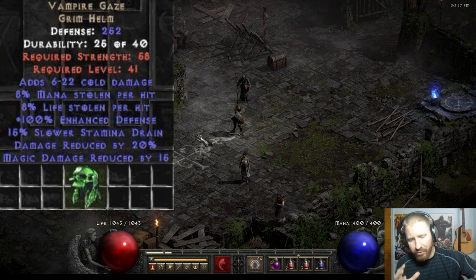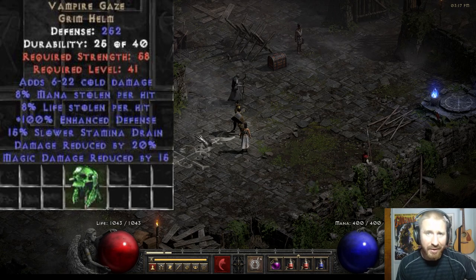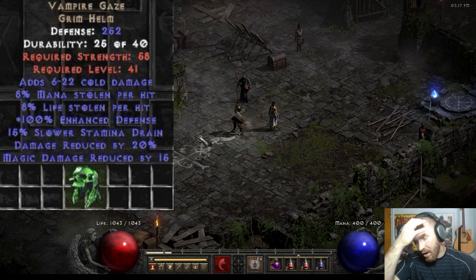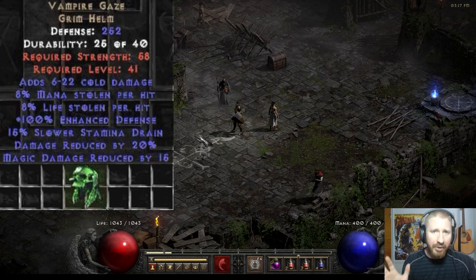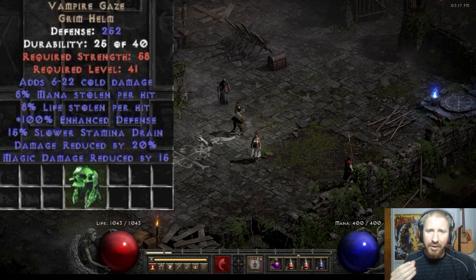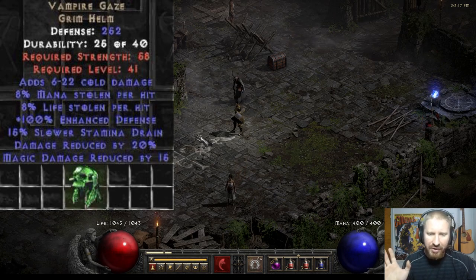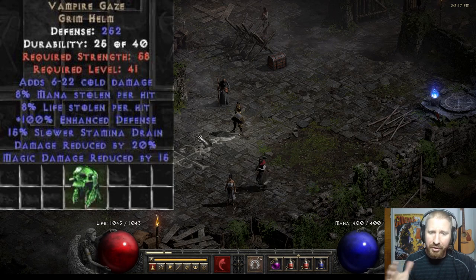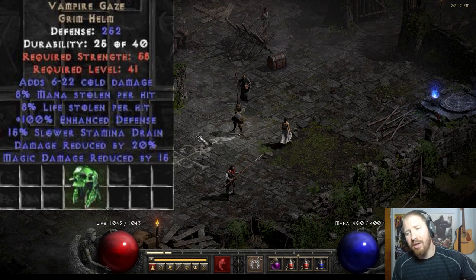It's common to make runewords for mercenaries in ethereal armor bases, like an ethereal Fortitude — it can roll a massive amount of defense. Of course, in D2R you can no longer ebug armors in the Horadric Cube, which I think really sucks because that added a lot to the itemization and item hunt. It added 50% extra armor to an ethereal base if you cube-socketed it. Hopefully they'll bring that back.